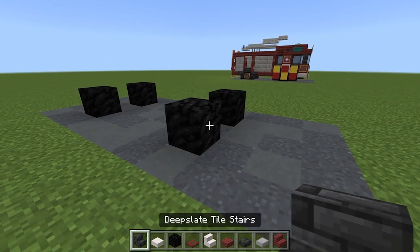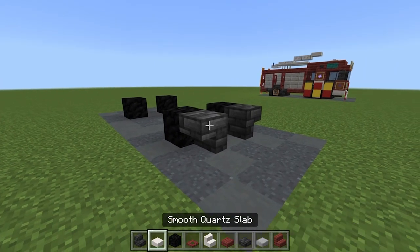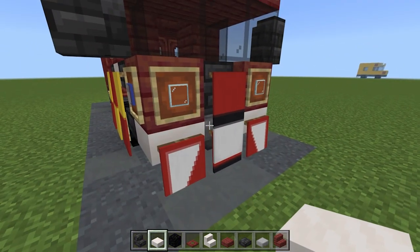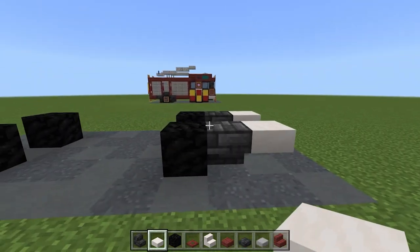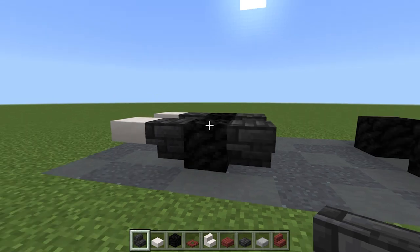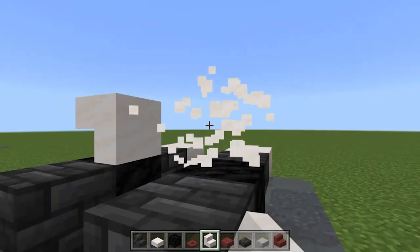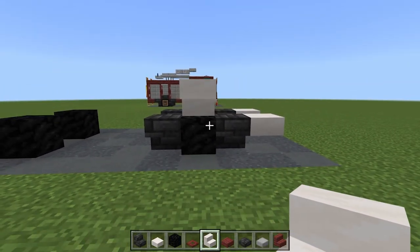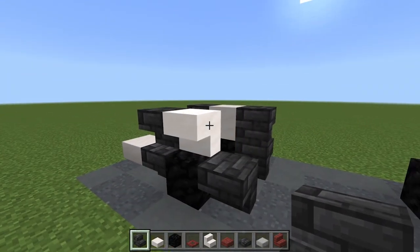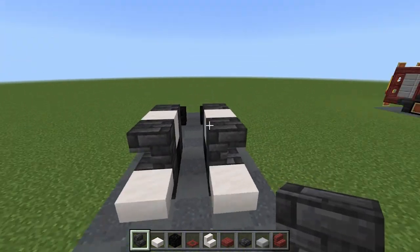At the front, take your deep slate tile stairs and place one upside down on each side. Then take a smooth quartz slab and place it in front of the stairs on both sides. We'll come back for a hopper between these two later. Add another upside down deep slate tile stair behind the front wheels, then an upside down smooth quartz stair on top of both front wheels. Add an upside down deep slate tile stair above — these represent the steps up to the truck door.